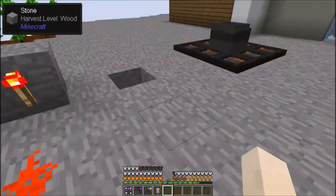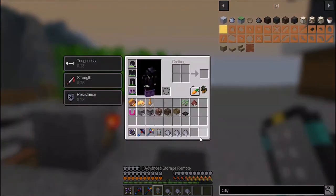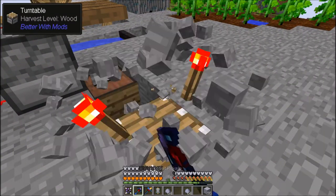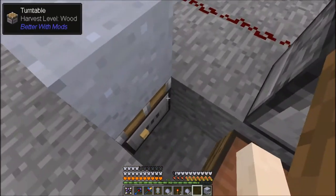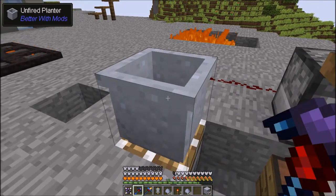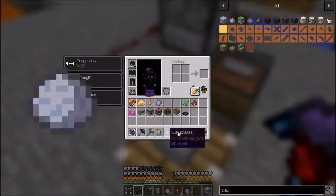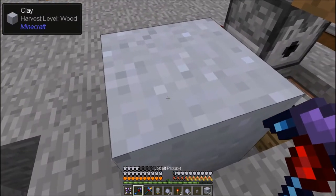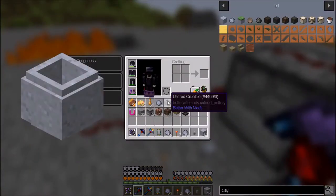I'm going to grab some clay and make some blocks. I'll break this block over here and place a block over it — it turns into a crucible... actually it went through a planter, then a vase, then an urn. I do need an urn so I'll get that. I also need a crucible — I just need to wait for it a second — and there's the crucible. I can take it and put it in a kiln.